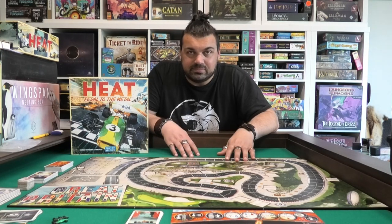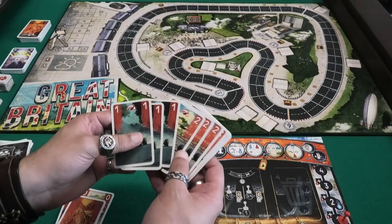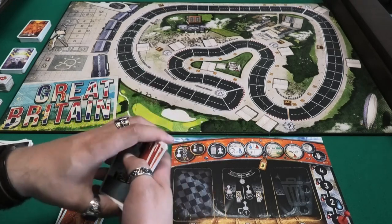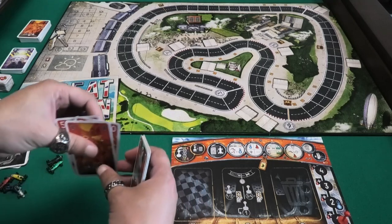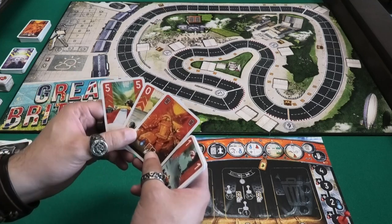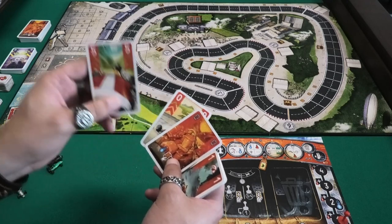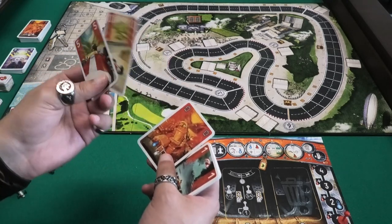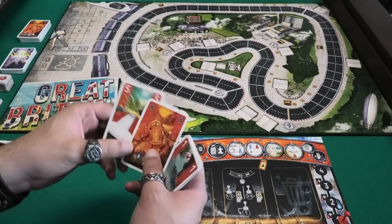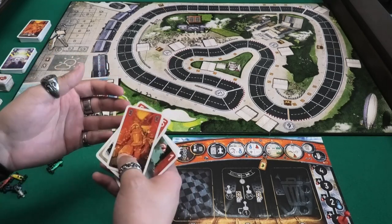Let's see if I can make it first to the finish line. This is my starting deck of cards — this is how I get to move in the game. Three number ones, three twos, three threes, and three number fours. I have to shuffle them. I will also add the basic upgrade cards. One gives me five speed, one gives me zero speed and one heat already — and heat is key in this game.